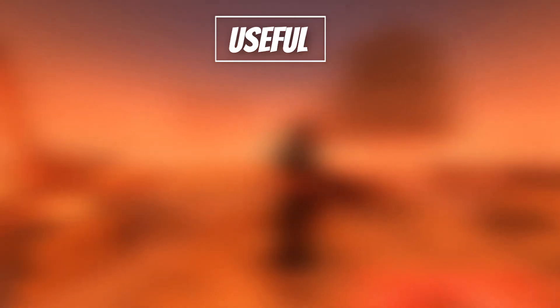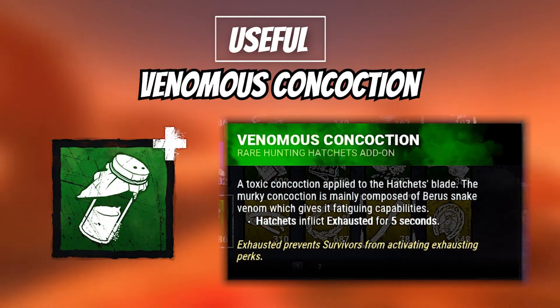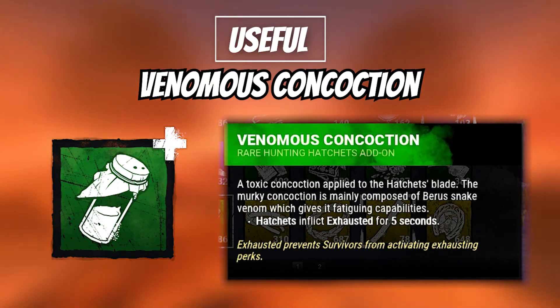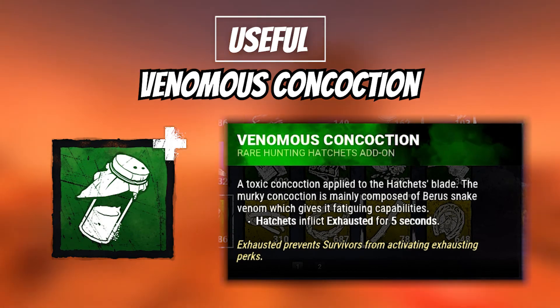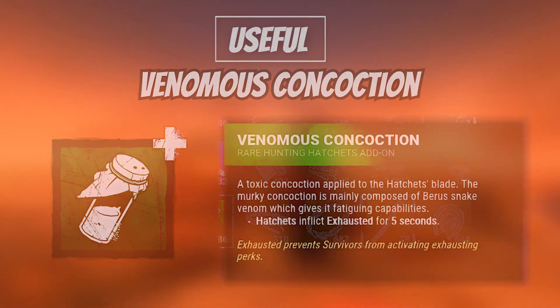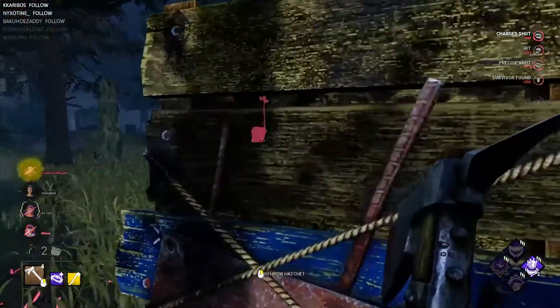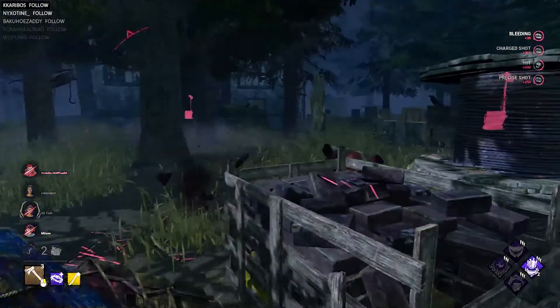Last but not least — drumroll please — Venomous Concoction. Once a survivor is hit with a hatchet, they will suffer from exhaustion for 5 seconds. This means any survivor hit by a hatchet with this add-on who has an exhaustion perk will be prevented from using it, unless they can manage to walk for 5 seconds in chase. I think this add-on is pretty good if you're tired of dealing with Dead Hard, primarily.